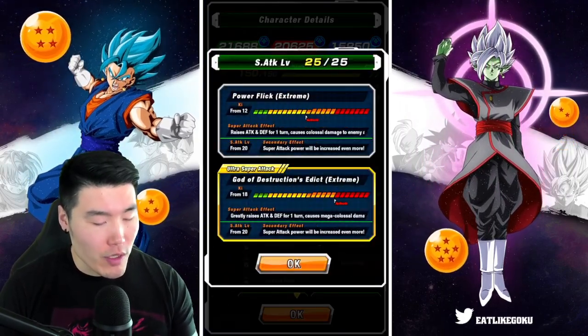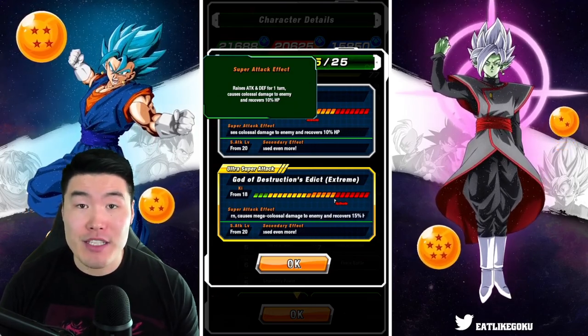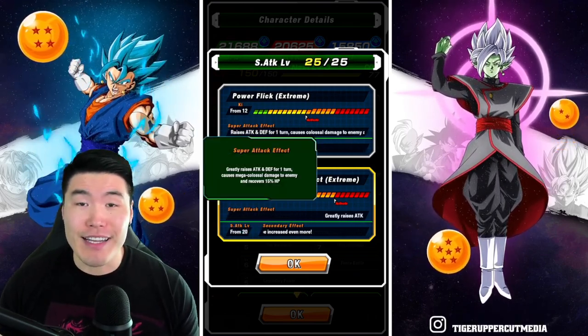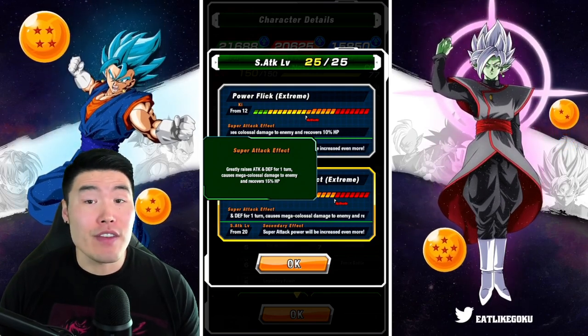Their super attacks, starting with the 12 Ki, raises attack and defense for 1 turn, causes colossal damage, and recovers 10% HP. And then the 18 Ki greatly raises attack and defense for 1 turn, causes mega colossal damage, and recovers 15%.